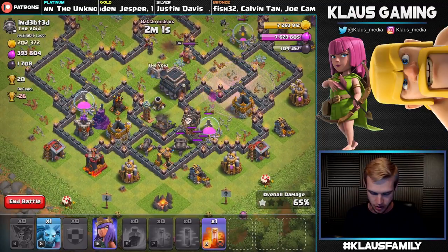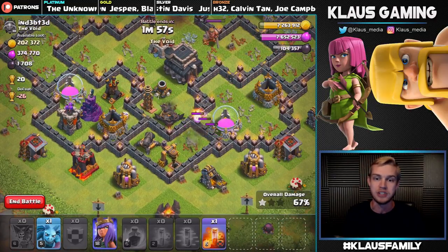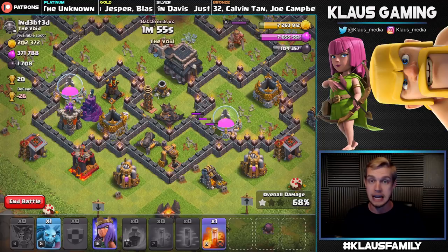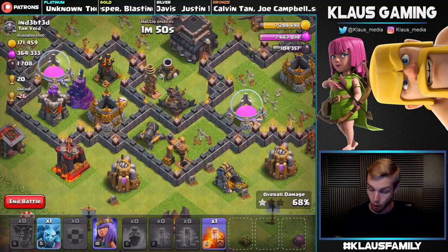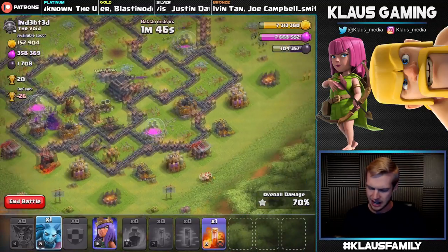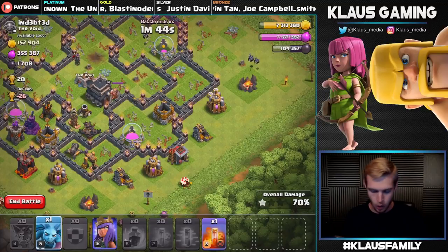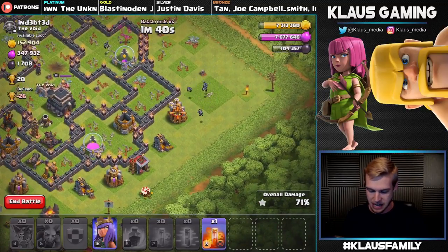We've only got our Queen. Generally I'd use my King to do the tanking and then use my Queen to do some shooting, and we might get three-star with both the King and the Queen. But we only have the Queen because the King is upgrading to level 16, so we can't quite do that. What we can do is continue cleaning up the trash on the outside.